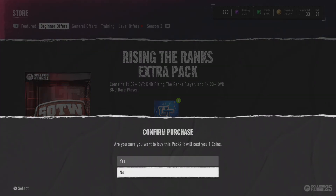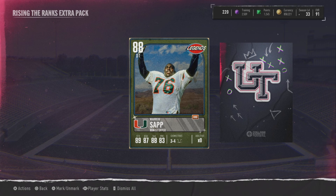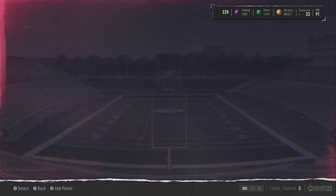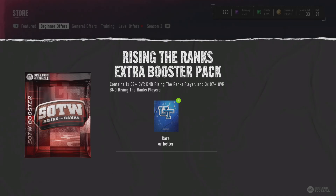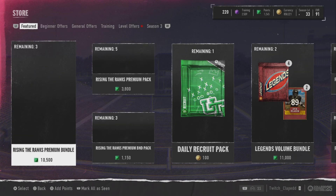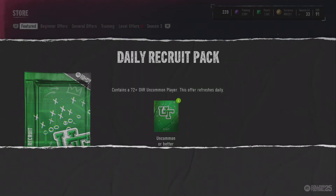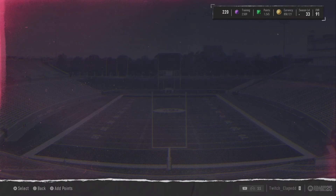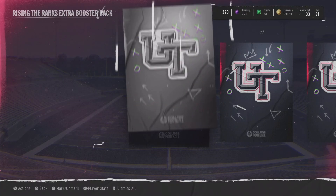All right, into this next one — 87 plus and 83 plus, let's open it up. Blue animation out of the 83 plus slot — 88 Warren Sap, we will take that! That is a great pull out of the 83 plus slot, and we do get another 88 — same one as last time, but it'll all rack up and get us some training. The 189 and 387 packs have pretty good odds — looks like the same. Ripping those real quick — doesn't look like we hit anything.